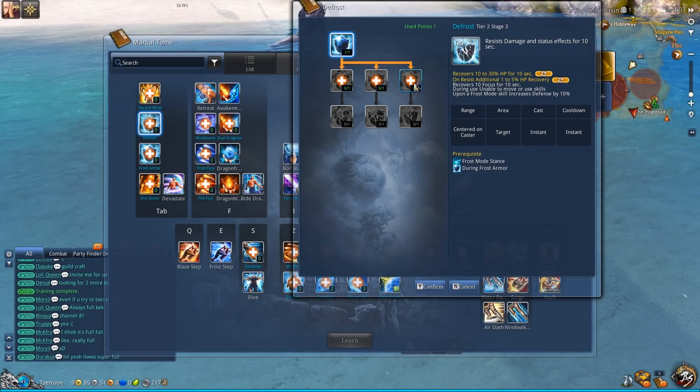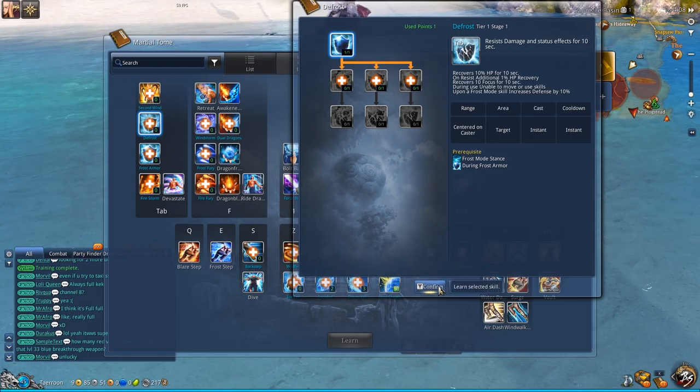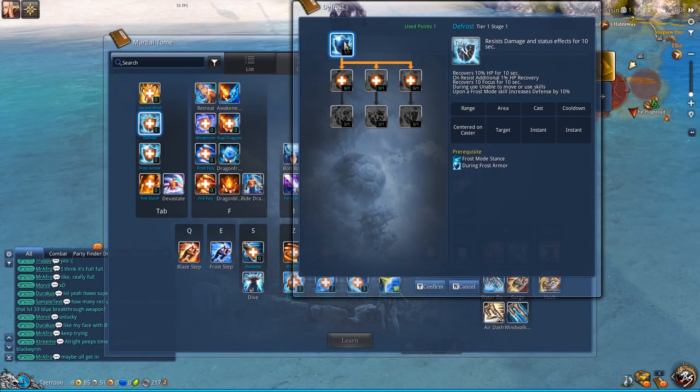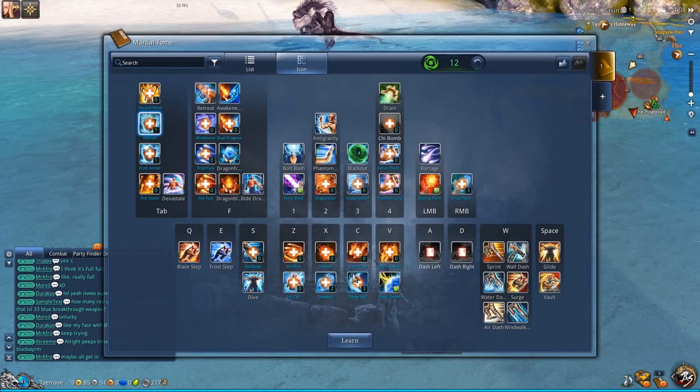You can also put one extra point in it for a massive heal, but this increases the cooldown from 1 minute to 3 minutes, so it essentially ends up being the same. I would recommend only putting one point in it, because you really want it to be on the lower cooldown.